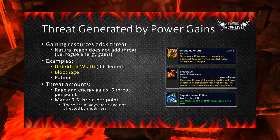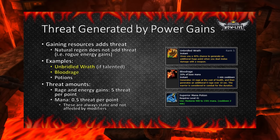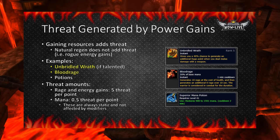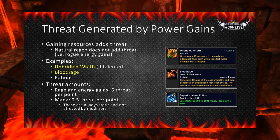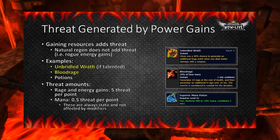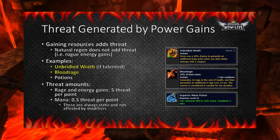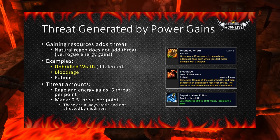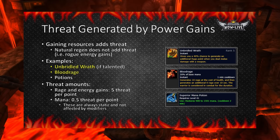Threat can also be generated via power gains. However, natural regeneration of power does not cause threat. If you are a Rogue, Warrior, or mana user and you regen energy naturally, you will not cause additional threat. However, if you use an item or talent that provides a boost to energy, this will produce threat. Examples are the Warrior talents Unbridled Wrath and Blood Rage. Using potions that provide energy will also add threat. For Rage and Energy, each point gained produces 5 threat. For mana, you produce only 0.5 threat per point, since mana is theoretically limitless. Keep in mind that threat increases via power gains are static and are not affected by any kind of threat modifier.